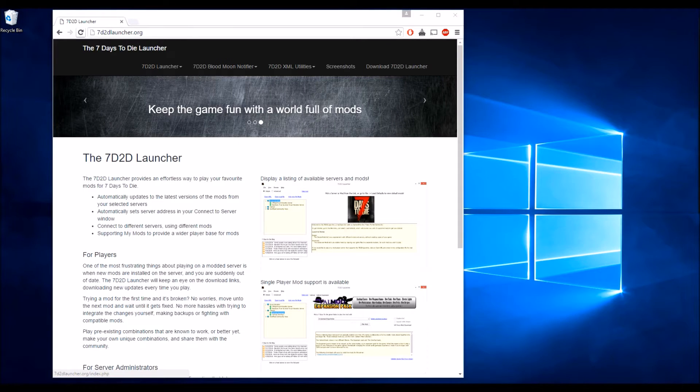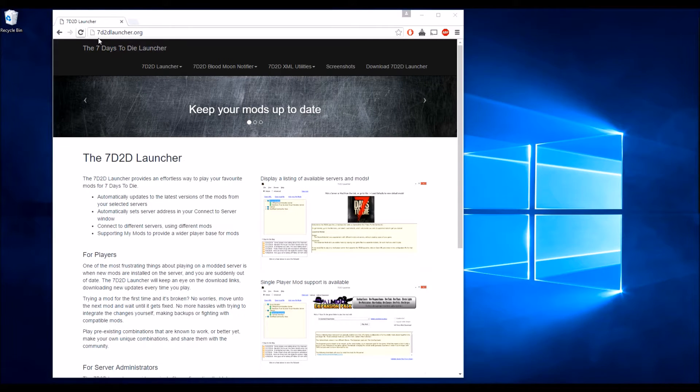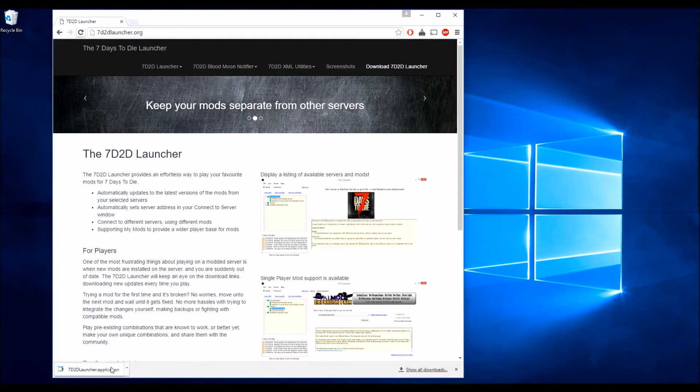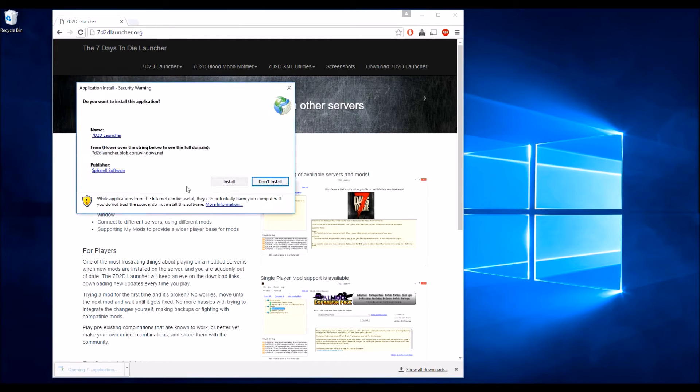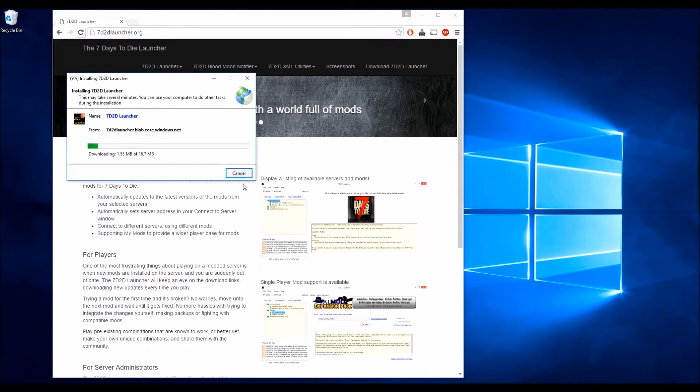Welcome to the 7 Days to Die Mod Launcher. To get started, navigate to 7D2DLauncher.org and click on the Download Launcher link. Verify the publisher of Sphere 2 Software and click on Install. This will download the program and install a desktop shortcut.